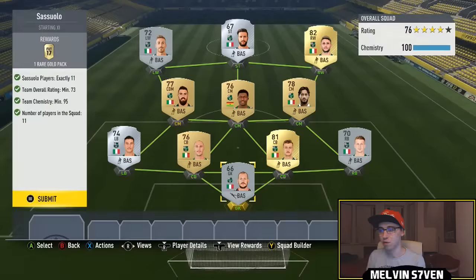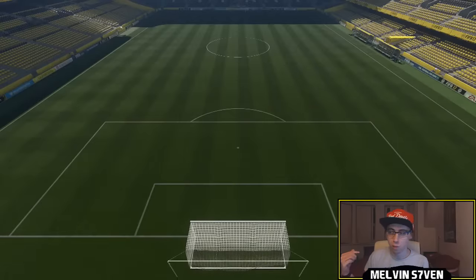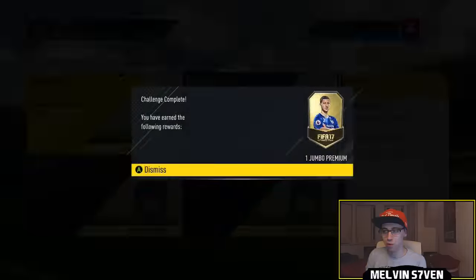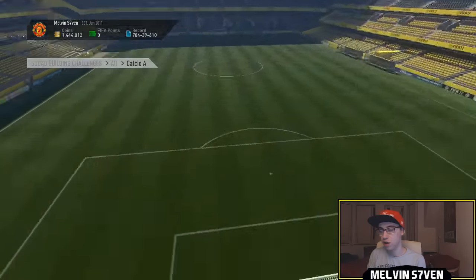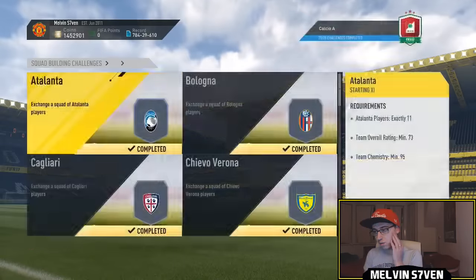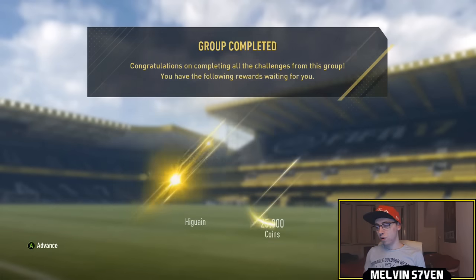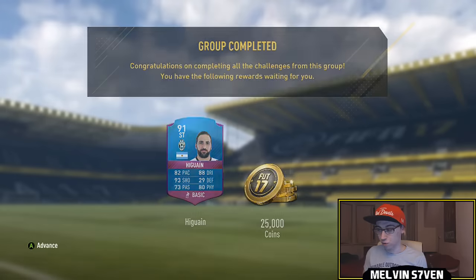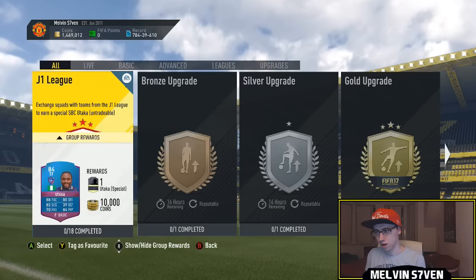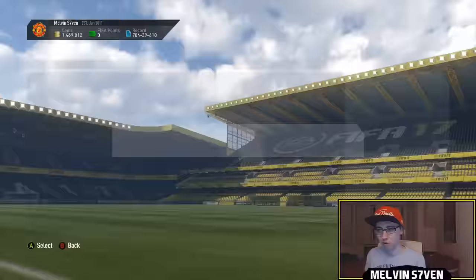There's no point showing you the squad - you already know the method. You just need 95 chemistry and you need every single player from that club. There's no exceptions. For these you need 11 for every single club. We've got the last one - another gold players pack. So we've done the Calcio A squad and we've got that 91-rated Higuain who does look really good. You get 25k coins as well, so we'll store that. I'll do the J League one in a future video.